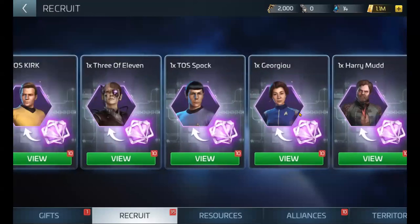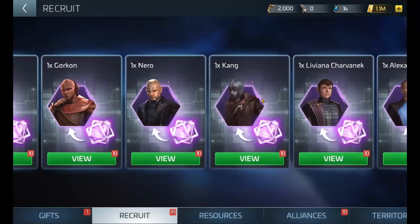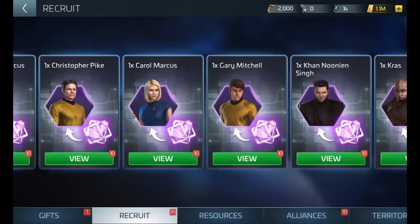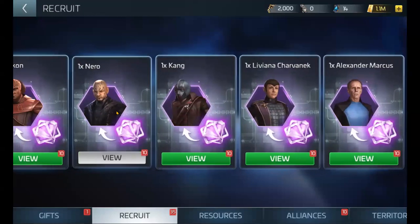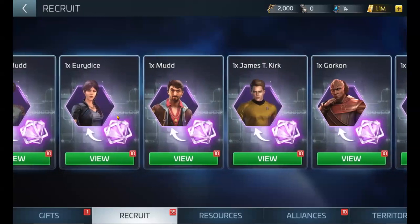Nero is a great pickup, and Sharvanek is great for those rainbow away team missions. So there's a whole bunch — there are a lot of very good officers in transporter patterns.